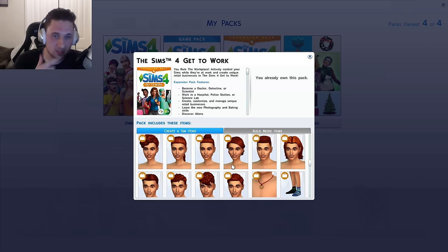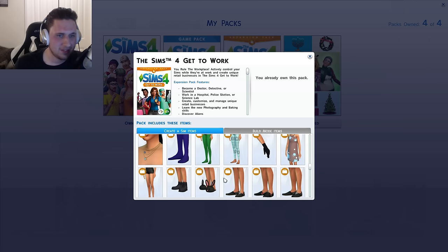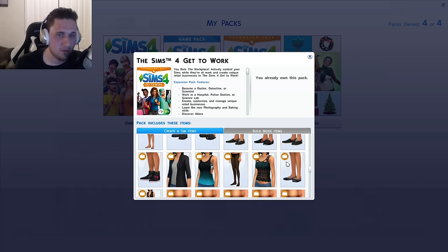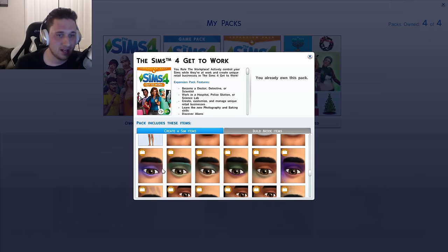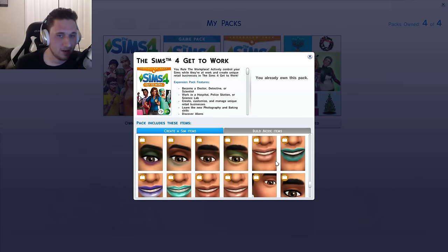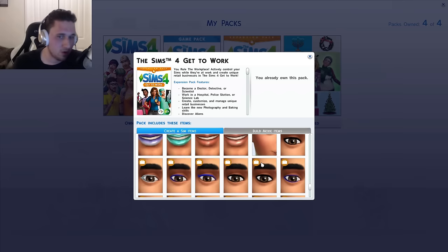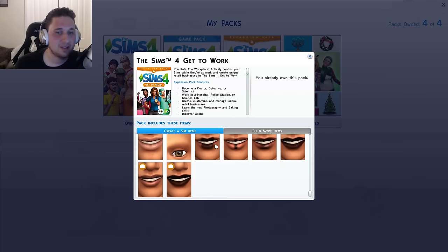Some more hairstyles — these are some guy hairstyles. This one is somewhat like my hairstyle, not really, but a little bit. Some socks, gloves, necklaces, slippers, more shoes. New lipsticks — all new shades of lipstick — and eyeshadows and face paints, and eyeliners. More shades of lipstick and eyeliner. They've added so much creative stuff.